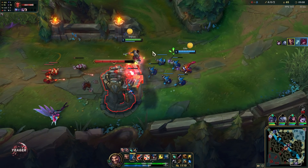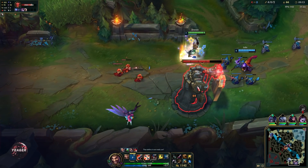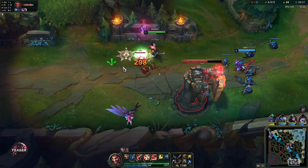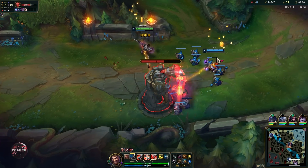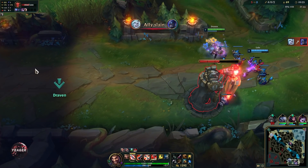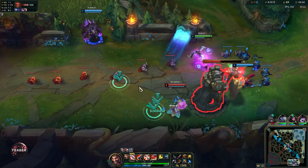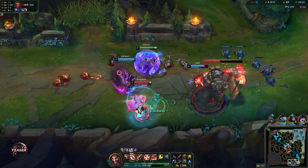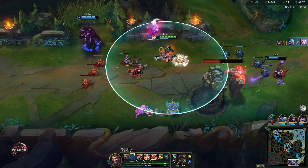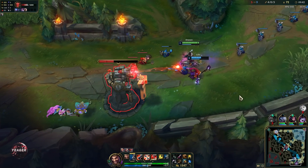We're popping off this game, as we should on Draven. It's really important that in order to actually get that passive gold, you have to be the one to get the last hit on the enemy champion — assists do not count. A lot of people don't know this, so it can be really frustrating when you don't get the kill. So if you're playing with a Draven and you see he has a lot of passive stacks, let him get the kill, because he's going to get a lot more value from it.